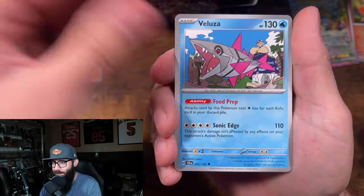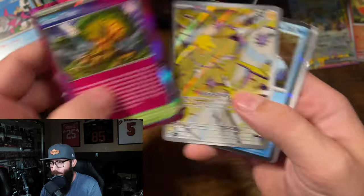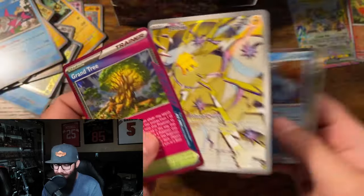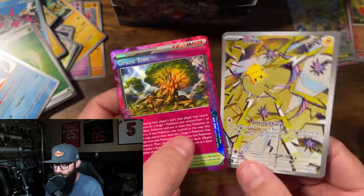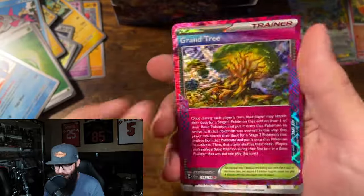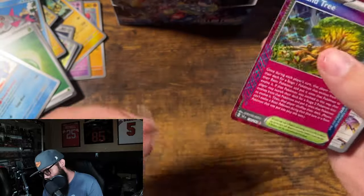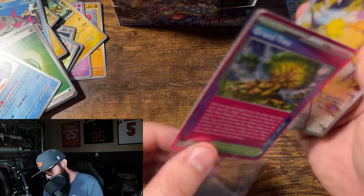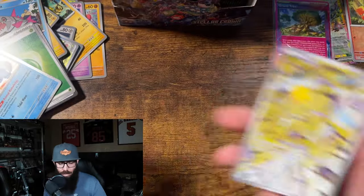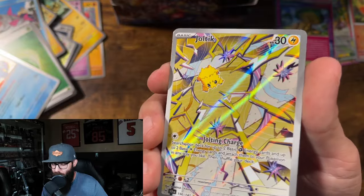I think I saw something — ooh! Grand Tree! And the Joltik IR! Let's go! I do like this Joltik IR. That is very cool. The Grand Tree — great looking card. The Joltik IR — pretty cool looking card.